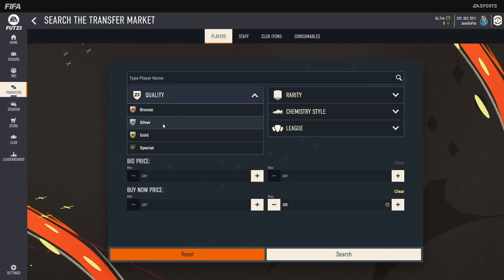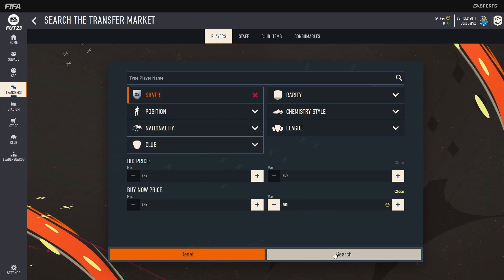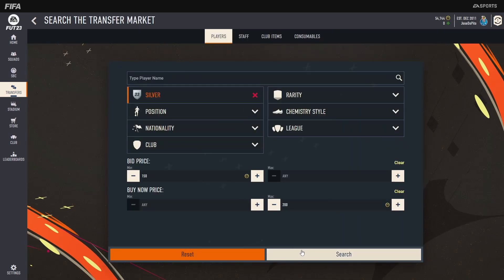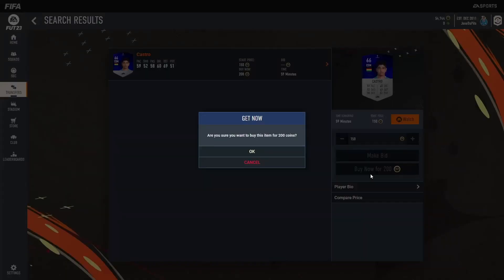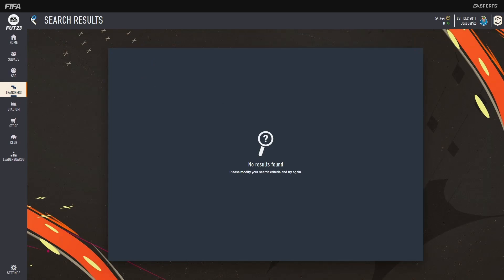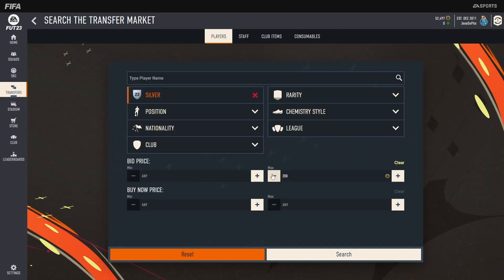Set the max Buy Now to 300, set quality to silver, and as you can see a few pop up. Set that to 200 and then just go back and forth and try to snipe. As you can see I'm not very quick, but they do pop up. For the silver method, if you can't snipe them at 200, what you can do is just leave it silver at 200.